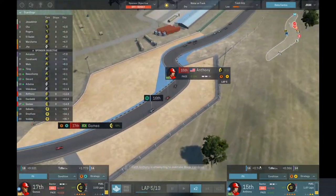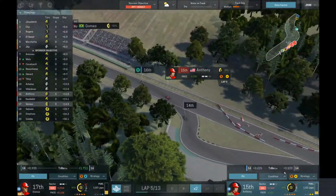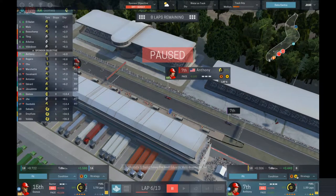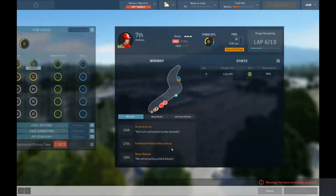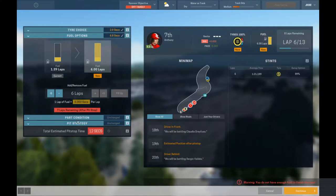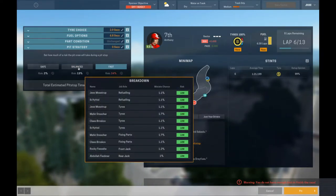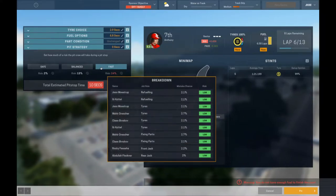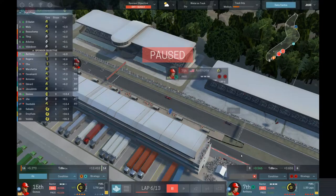Faith is pitting after the next lap. Gomez is pitting after the lap after that, which doesn't seem very viable. Faith, you can go overtake attack and pit for a new set of tires — fill her up. Track conditions are fine and we'll go with a fast pit stop.